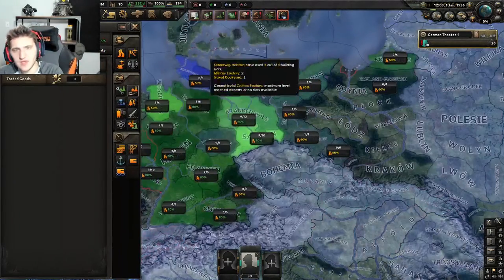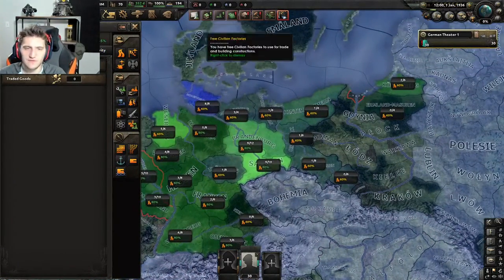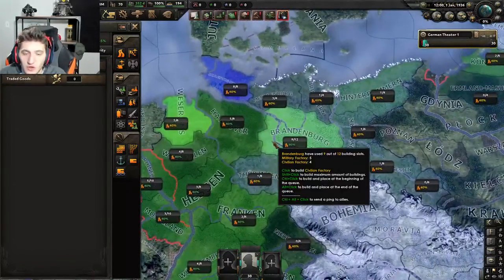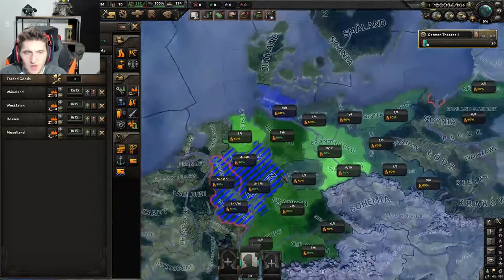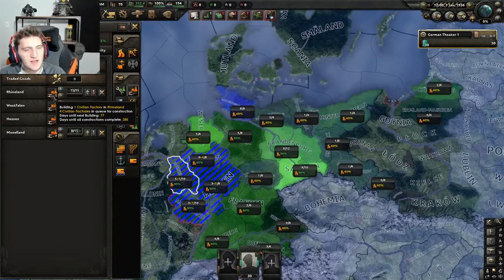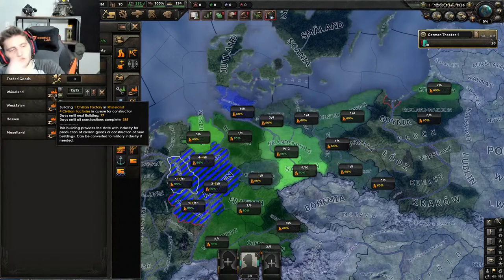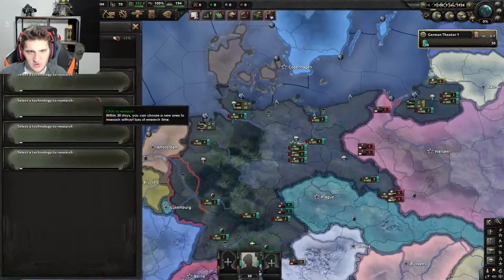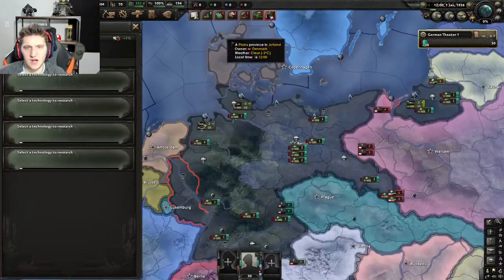Now what we're going to do is go into our free civilian factories. We are going to build a few more factories. That's our industrial base. By making more civilian factories, we add more construction ability, so we become more powerful as the game progresses. Think of that as investing in your economy.